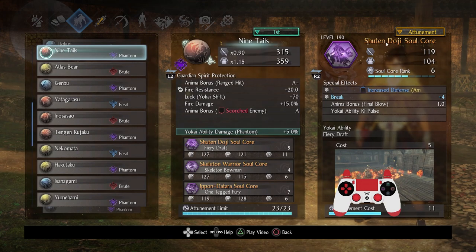Shuten Doji was specifically requested. I picked this one because it has yokai ability ki pulse, and it also happens to have anima bonus final blow — not something that works too often compared to the grapple, but I'll take it. Replace this with whatever anima bonus you'd like. The soul core animation is pretty fast and the range is actually pretty crazy — great for applying pocket buffs and inflicting fire on multiple enemies. Very high attunement cost though.